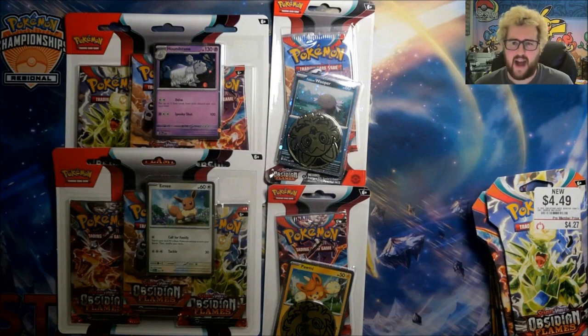We have the four new Blister Packs: two three-pack blisters with Houndstone and Eevee, two one-pack blisters with Paldi and Wooper and Pormii. We have two copies each of those, as always — one for me, one for Laura.